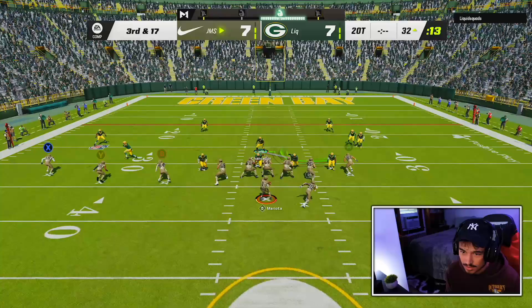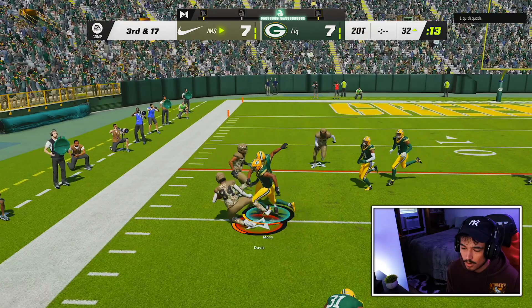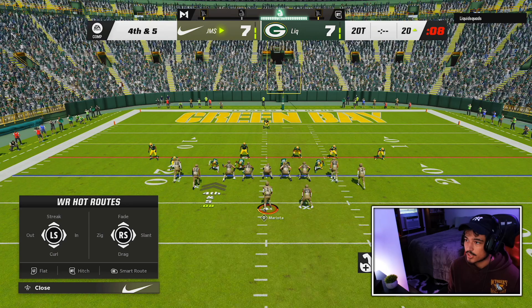Take our check down — we need to get some extra yardage. We're going to try a little zig corner route look here. Put him on the streak; if he does blitz we could be in some trouble, but I don't think he is going to.